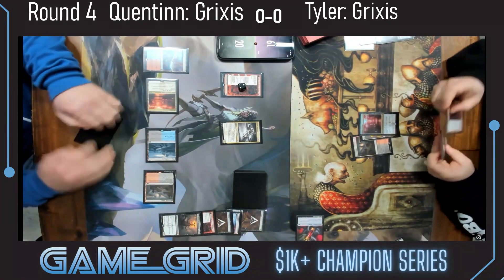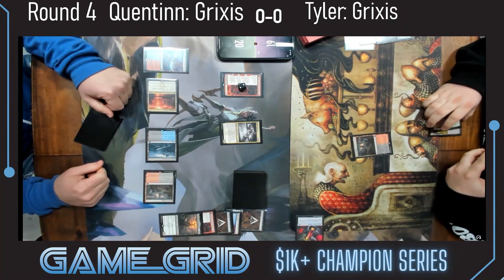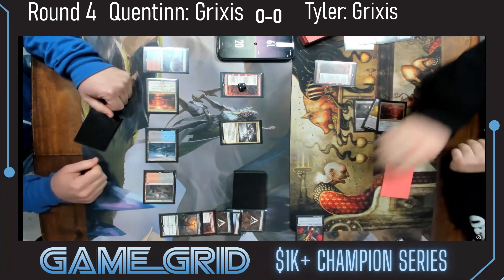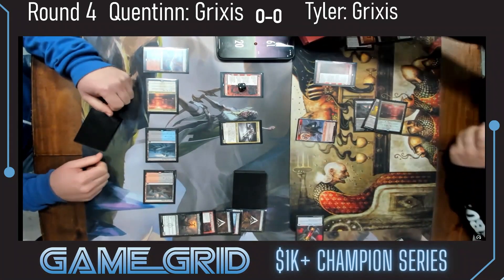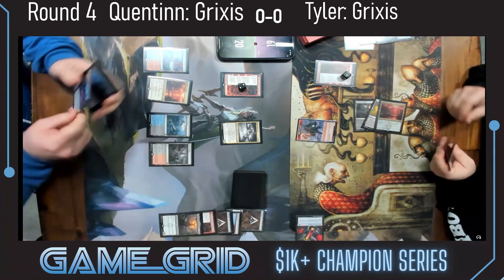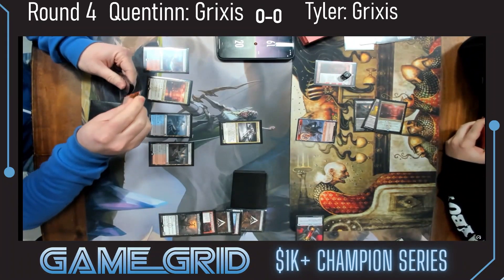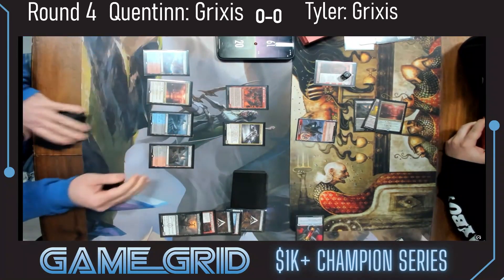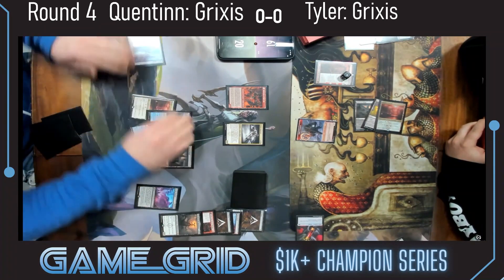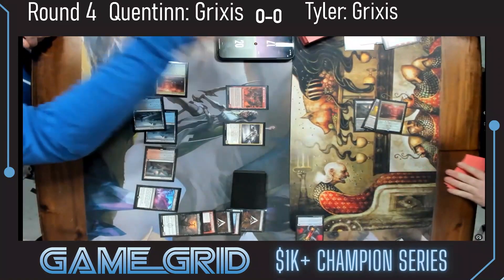Quentin took the Invoke Despair — we kind of scoffed because when Tyler sees Shielded and Fable in play, what's better to take than those two? We see a Fable here, and this is going to be a pretty insane Invoke Despair from Quentin — able to take care of both of these and draw him a card. Yes, that's another Invoke Despair! Fable flips over. There is a swamp in hand for Quentin; plays the Shipwreck Marsh, clean taking care of Fable, draws a card, loses two.